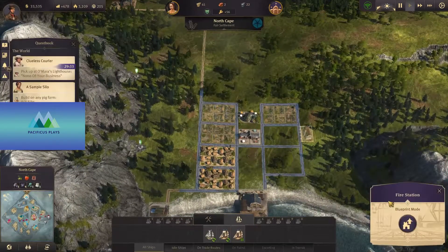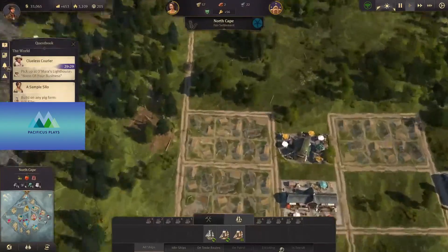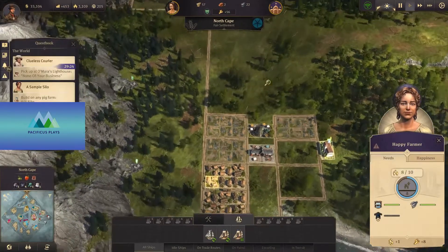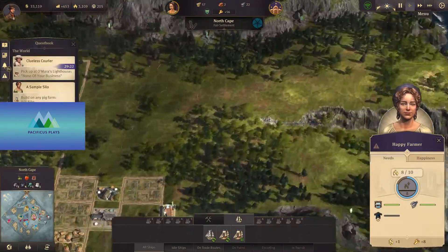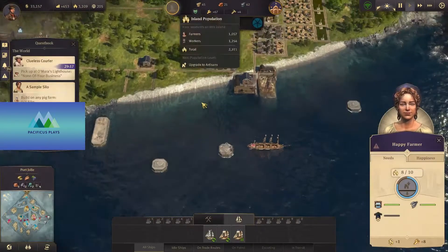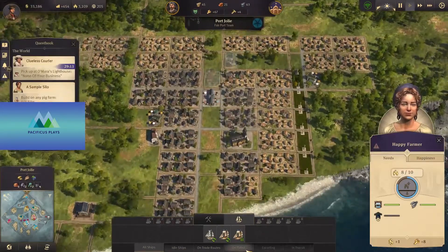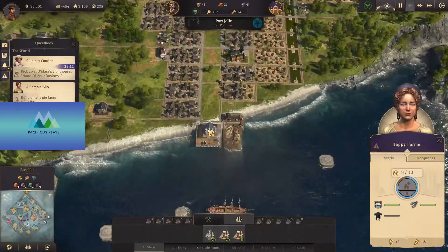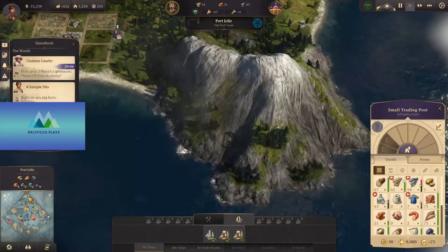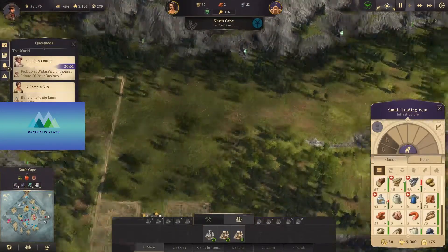North Cape is doing just fine. Let's build a fire station here — it's kind of like a sleepy little town. They need sheep, they need clothes. The thing is we could probably start a regular route between North Cape and there that includes things like clothing, because we are overproducing here, not by a whole lot. It would probably be good for them to have at least a couple of places to produce some of what they need.